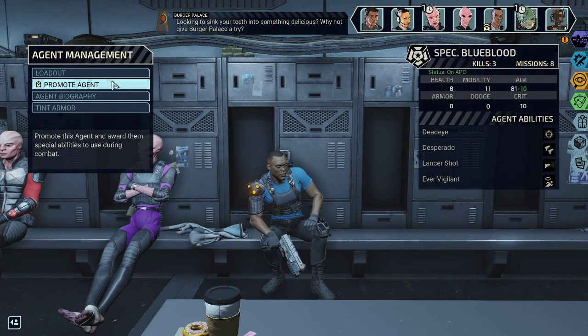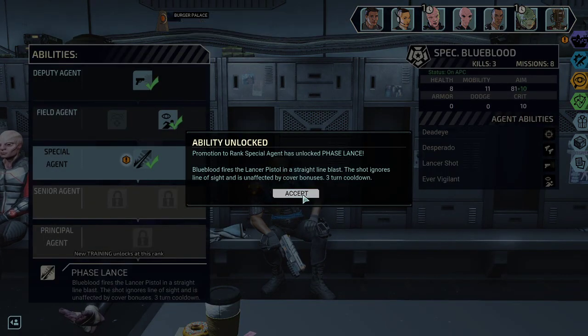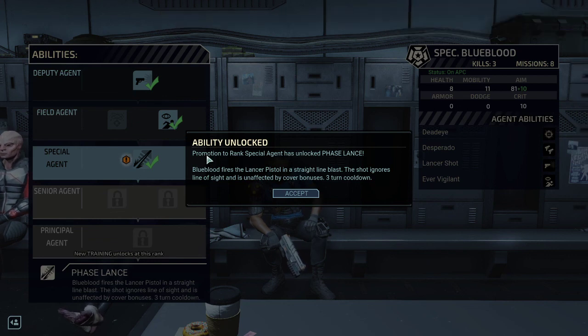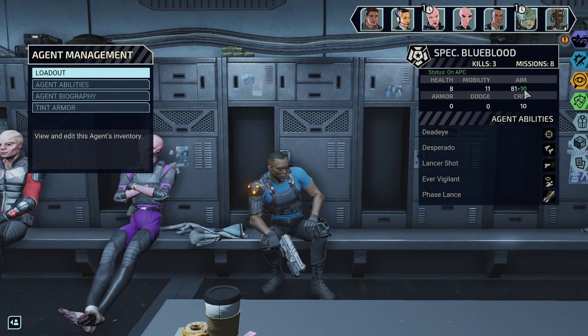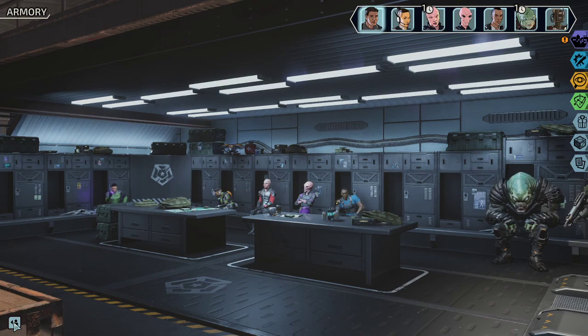We got another promotion ready. In-game radio ad: "Sink your teeth into something delicious — why not give Burger Palace a try? Everything you need to fill your belly, or bellies depending on your species. Our mouth-watering patties are grown from a kelp-derived protein base, pending approval from the Global Truth and Reconciliation Commission." He is now Special Agent, which is great. We also got the Null Lance — also called the Lance Pistol — which ignores line of sight, is unaffected by cover, and has a three-turn cooldown. Really strong ability. His aim progression is superb, already at almost 100 aim thanks to weapon modifications.